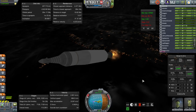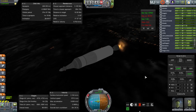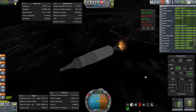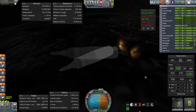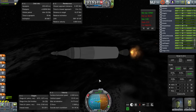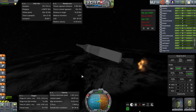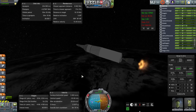Alright, here we go — second stage looking good. That's a good view of Florida right there. Not too much suspense about this launch now that I'm in control; I've flown the Falcon 9 many, many times before, and I'm quite experienced with handling it. The KOS script was written specifically for this and then modified for the other launchers.